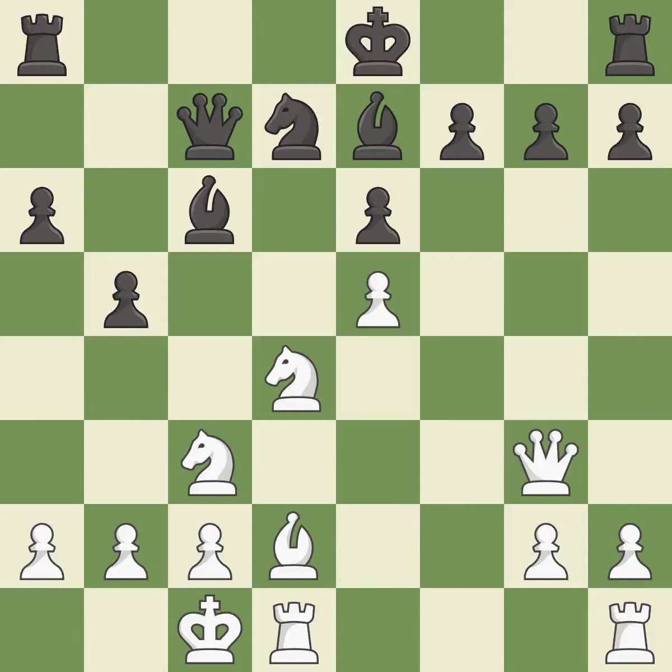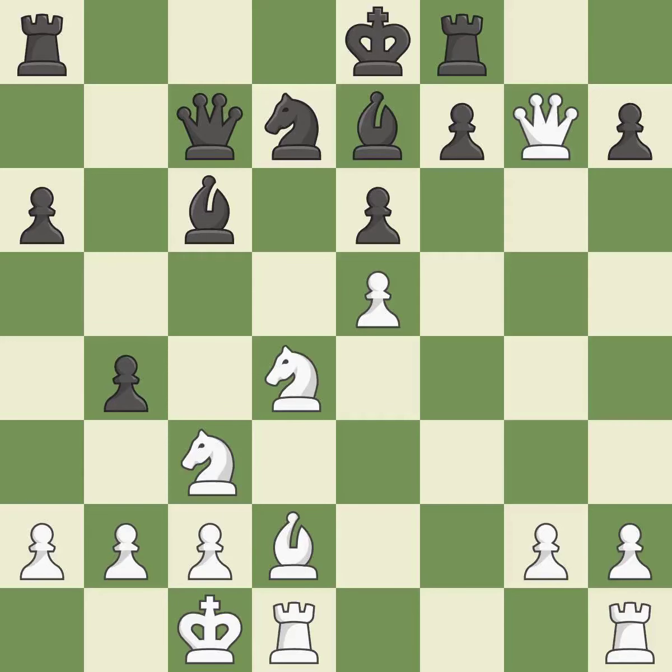A pawn that was being attacked and had no defenses is now protected by this. This poses a risk of winning a pawn. This kicks an opposing knight. This is the only move that works. This is an equal trade. This overlooks an opportunity to defend a rook that was under attack — it is an inaccuracy.